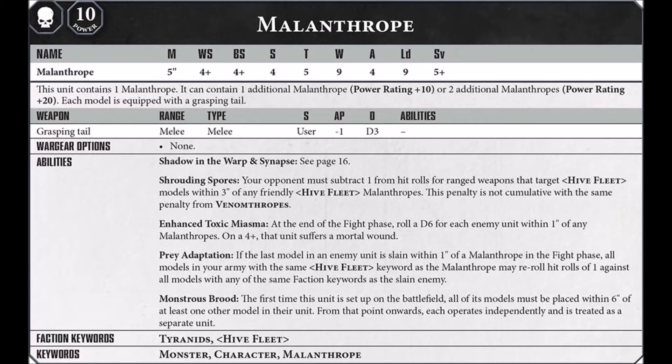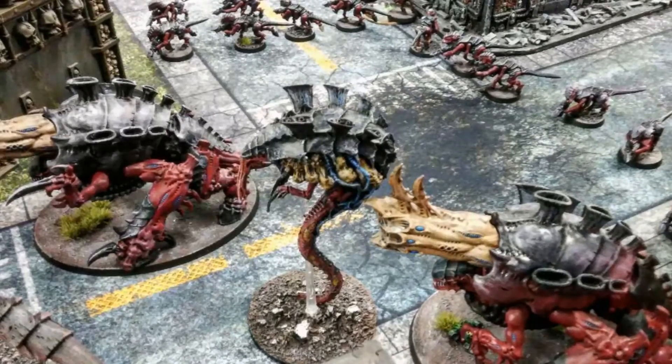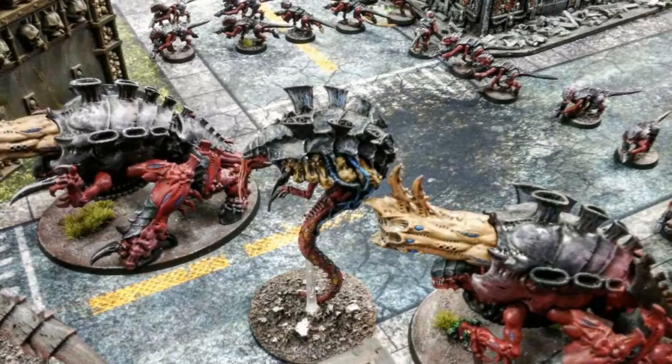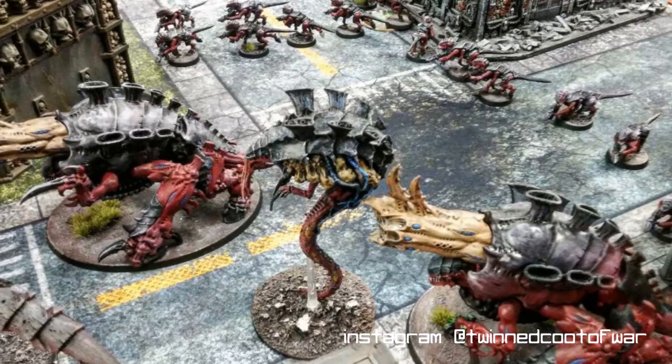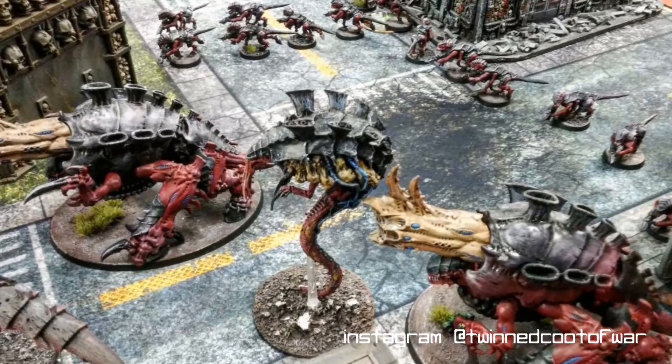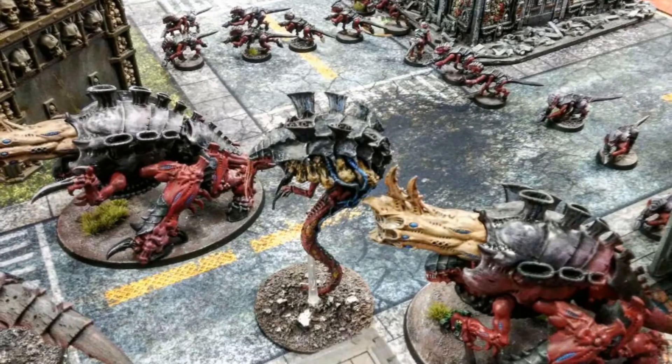Nothing too impressive about his stats, except for 9 wounds. Being as it's a character, it'll be pretty tough to take this thing down in spite of its poor 5-up save. Like most Tyranid characters, it is a synapse creature, and it has Shadows in the Warp. So it is still a cheap unit that can keep your army in line. A 5-inch move with Fly, and no reason not to advance makes it pretty maneuverable, which is good as all its important abilities have very short ranges.